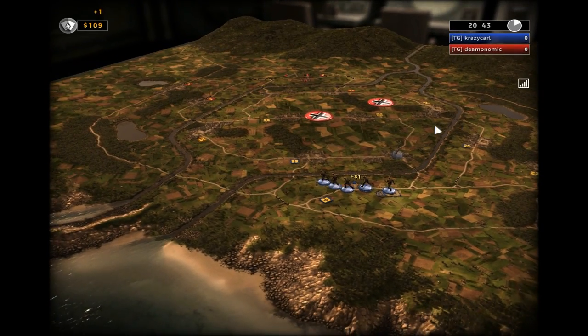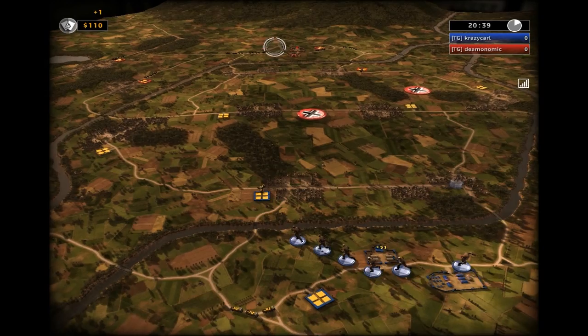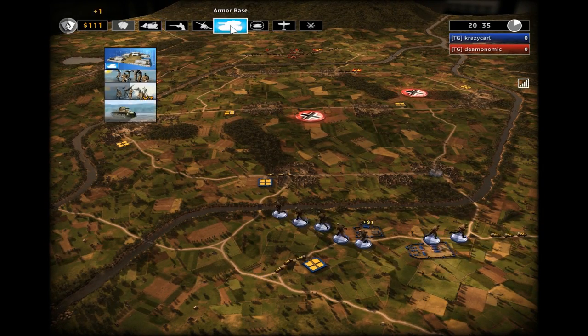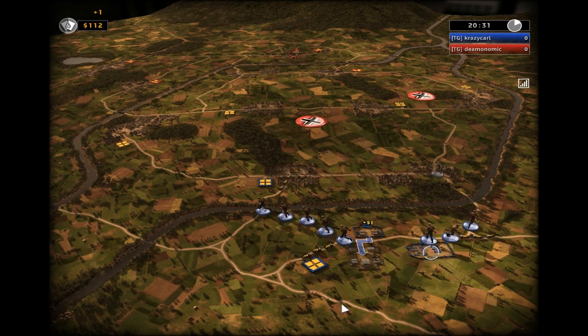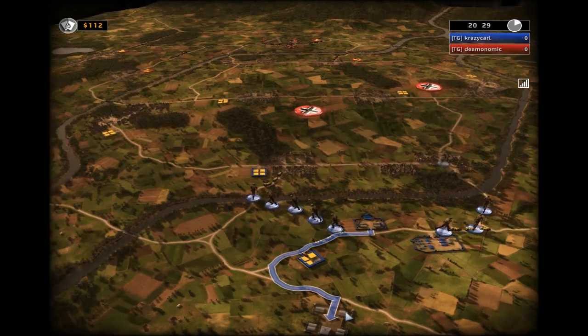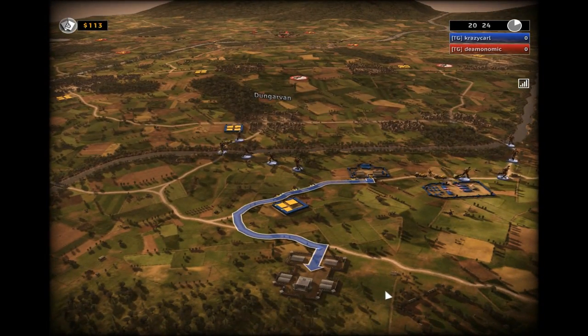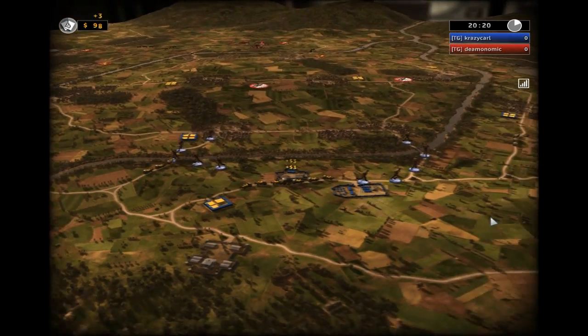As for the HUD, at the top left you have the number of ruse cards available as well as how much money you have. The production queue — or production manual — which you always see me bringing up, allows you to pick which buildings to build, and once those buildings are built, which units to build.